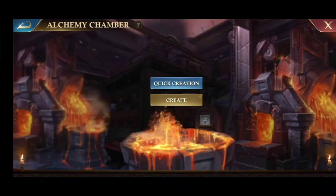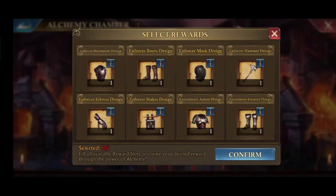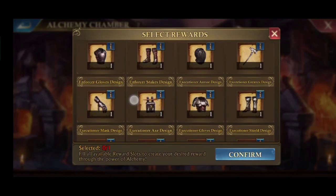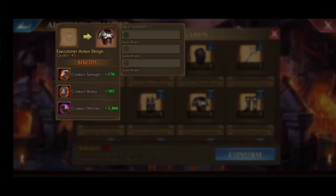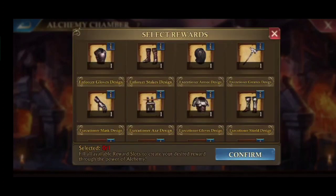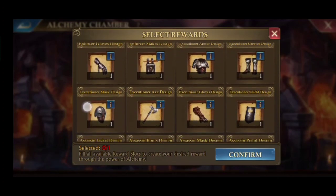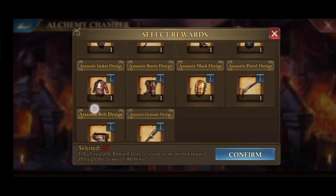Then for the next brown level 45: just like before, the first position for Brutal Talent is named Enforcer, then next for the Warrior Talent the equipment name is Executioner, and the last one for Explosive Talent is named Assassin.